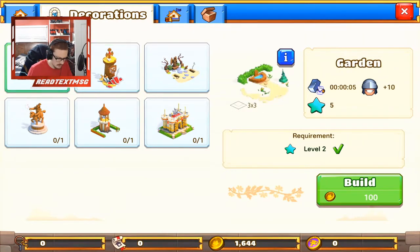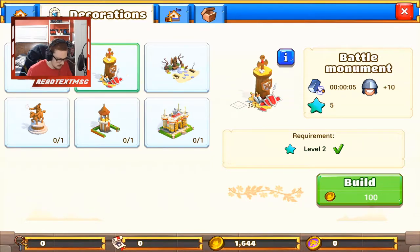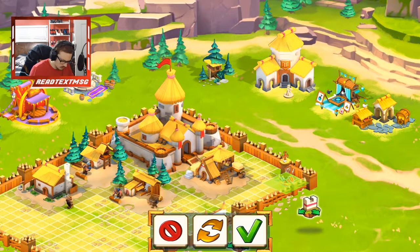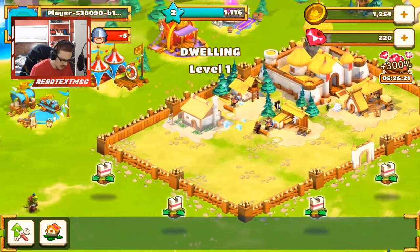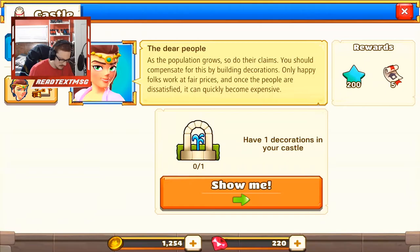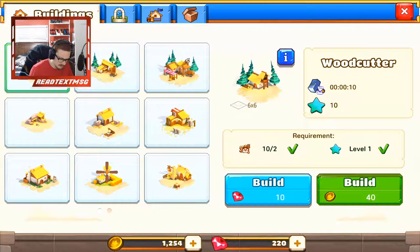Have decorations — you can build whatever you want here: graveyard, monument — those are all three-by-threes. Let's do the monument, move that to the corner for now until we expand. Let's keep making resources because those are always good to have. Can we upgrade this? We can upgrade if we want. As far as quests, we need to have two wood cutters, so let's go ahead and build that now.